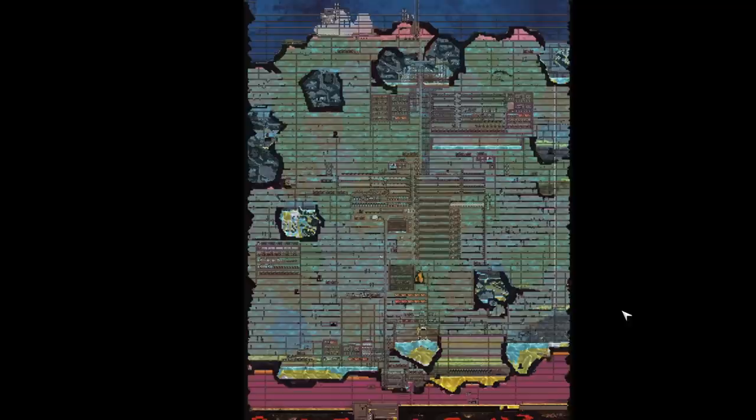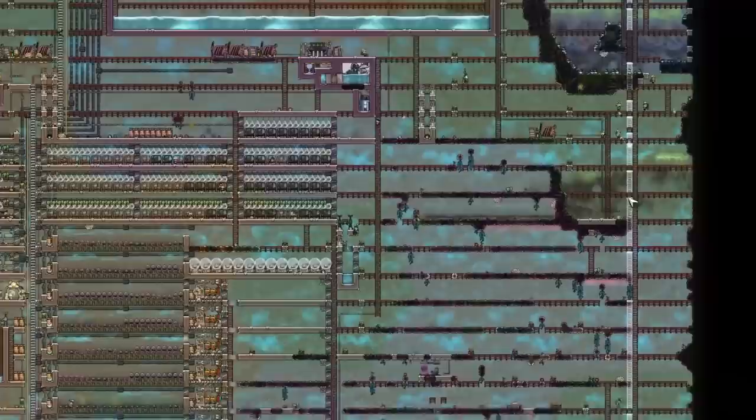We're back with some more Oxygen Not Included on our 1-4-1 dupe challenge. It's getting slow, it's getting really slow. There's a bunch of little duplicants running along and we're building a ladder all the way along here.